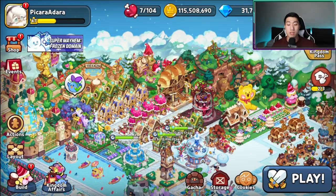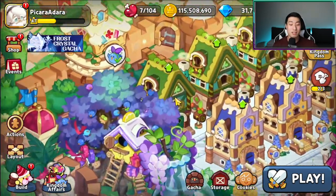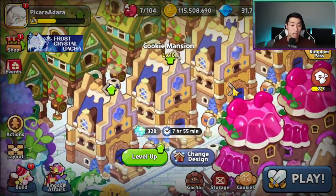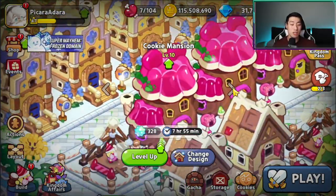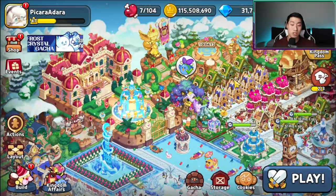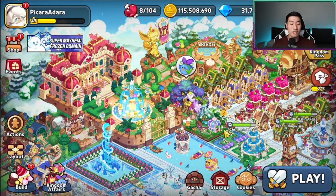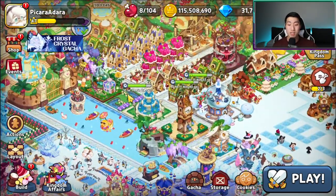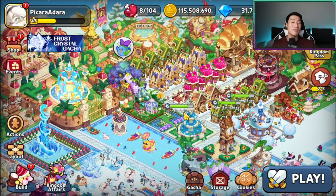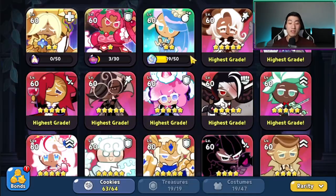First things first, let's look at the cookie house levels. All mansions are at level 10, which is good. They're currently at castle level 13, and they don't have any gnomes, which means they're actually upgrading a lot of this stuff already. They're on top of their upgrades — that's good.